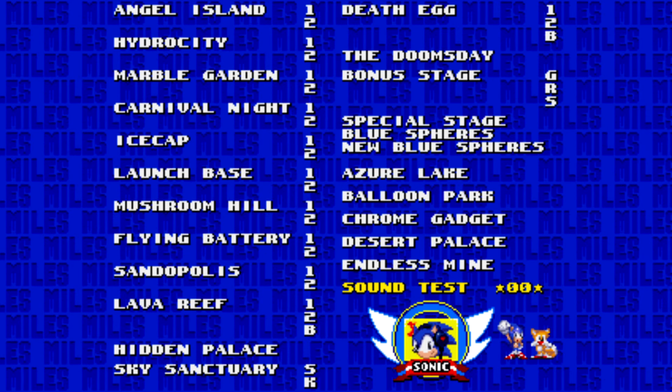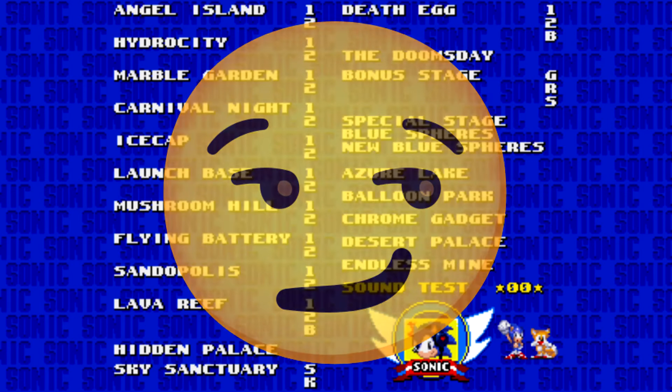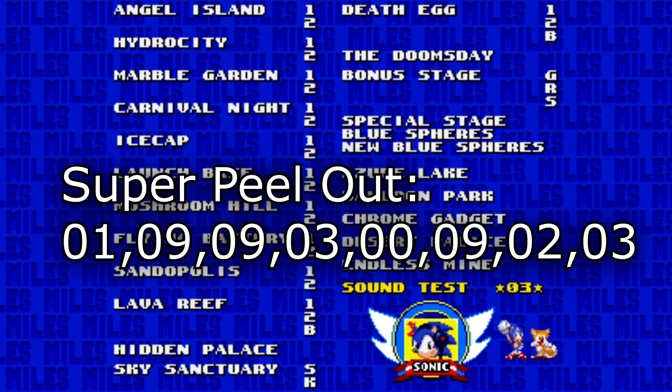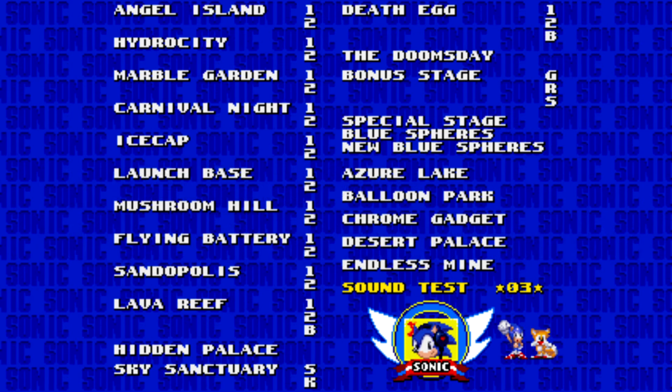Here's an interesting one — this adds the Super Peel Out from Sonic CD, you know, that game that doesn't have cheat codes. To do it, the code is: 1, 9, 9, 3, 0, 9, 2, 3. That will enable the Super Peel Out.